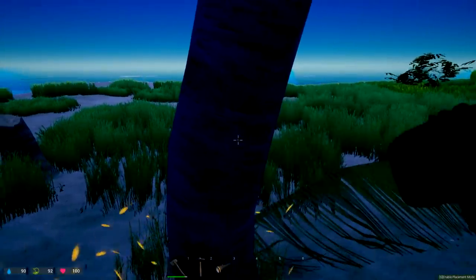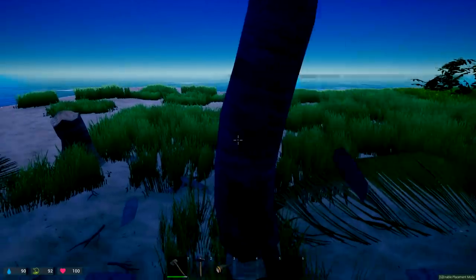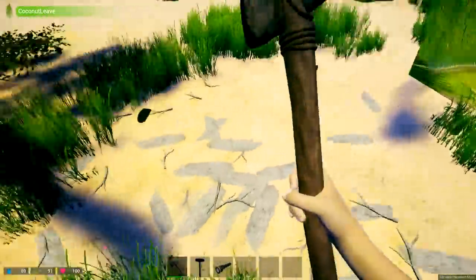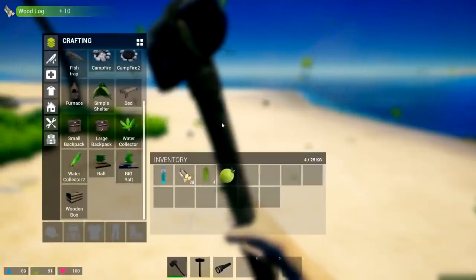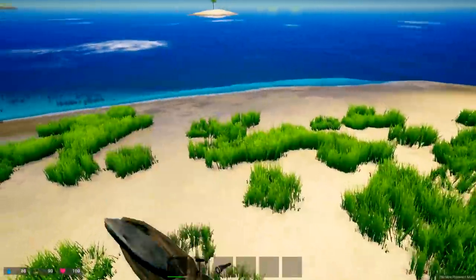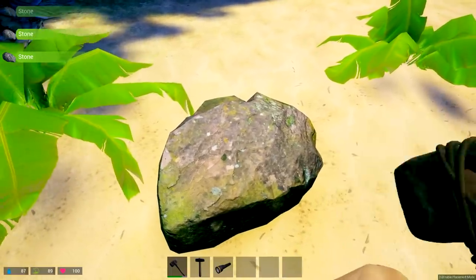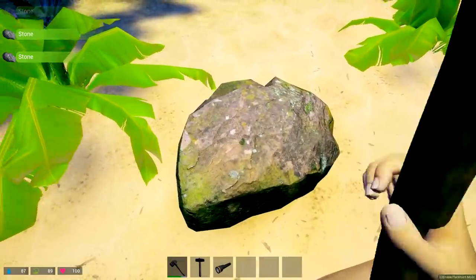There's a coconut — we're going to need some of those. I think we should build a raft as fast as possible and get out exploring. For this first episode we're just testing it out — you guys tell me in the comments if you want to see more. That tree just fell — we got 20 wood stacked up. We also start with a little bit of water.